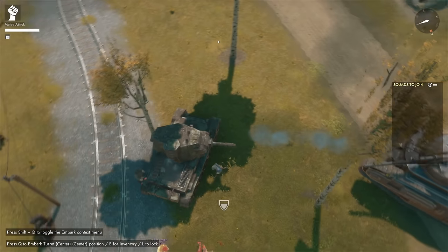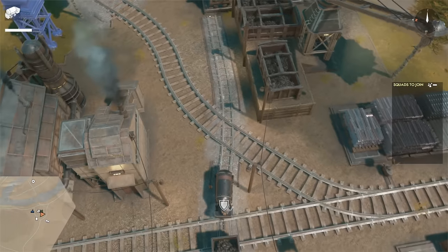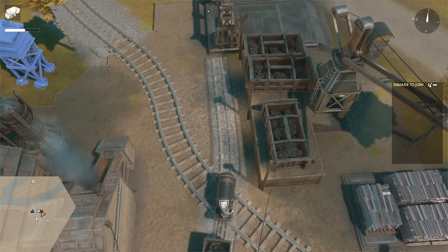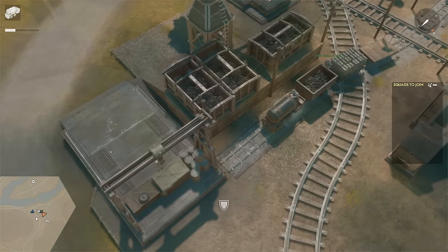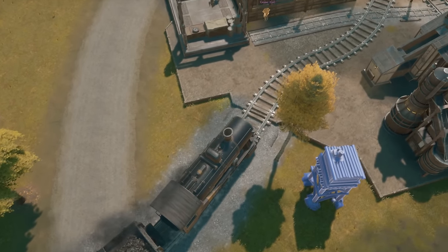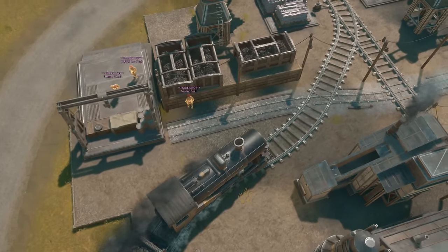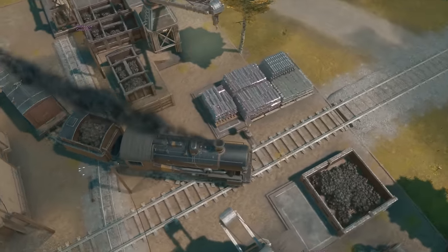Weren't there supposed to be trains? This is a train update, right? Don't worry — I did not forget about the trains. Foxhole Inferno will officially introduce trains to the game in the form of a small gauge mine cart and a larger locomotive. Both run on player-built tracks and rail systems, and are integrated into new player-driven industrial centers called facilities.